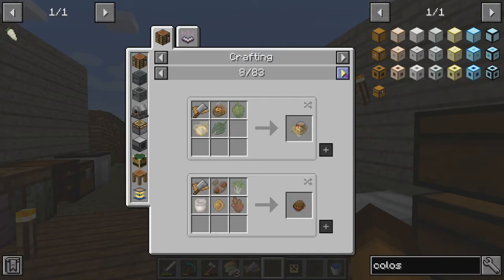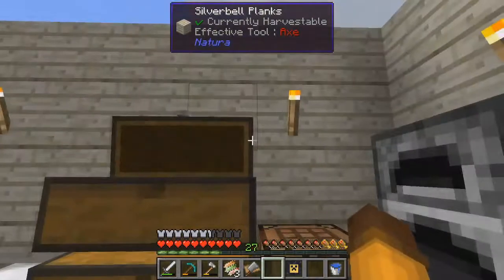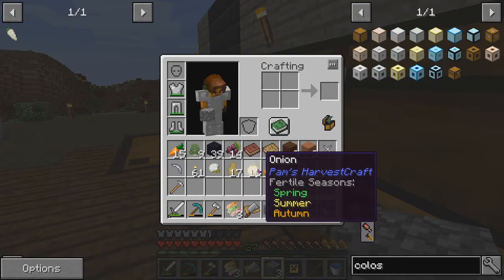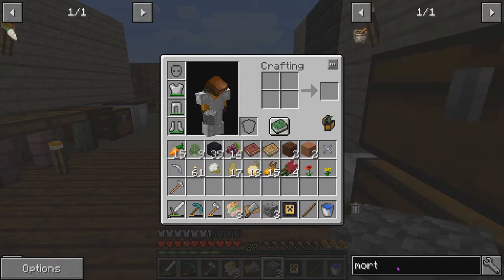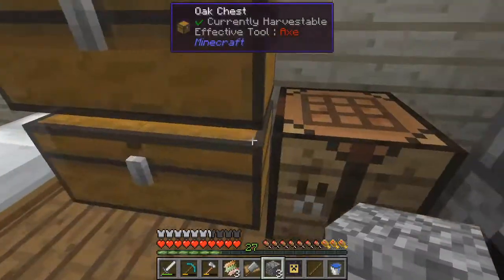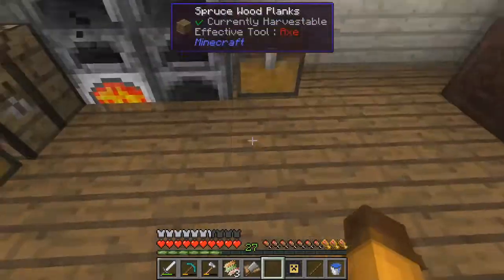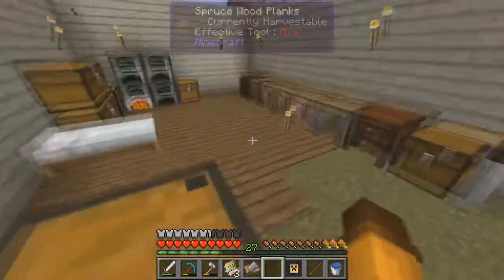The cutting board has 83 recipes, so I'm going to keep looking for one I can actually make because I still need food. We can make dough — but how? We need a mortar and pestle, and it has to be chiseled stone. How do you make chiseled stone? I'm guessing we need actual stone. Let's fire up the furnace — there are so many recipes using Pam's Harvestcraft.